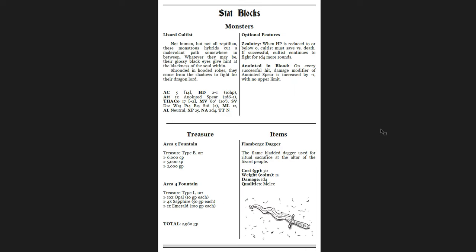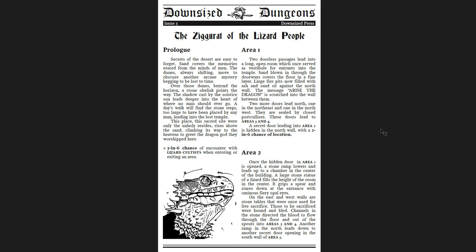A lot of the value of this dungeon is the map itself and the creatures, items, and treasure. The first two pages have some overriding text, but it's not unwelcome here because the tone connects with the map in a way the second issue didn't. The second was just a mine where the horror background felt tacked on. This one — it's a temple, the background makes sense with what's going on, and everything is cohesive. Highly recommend Ziggurat of the Lizard People — also pay what you want.